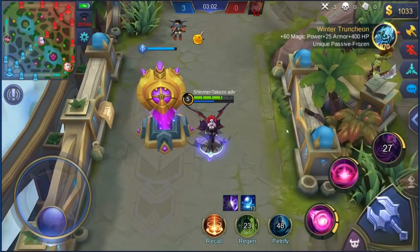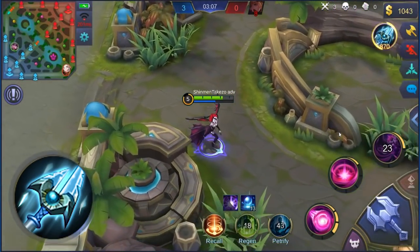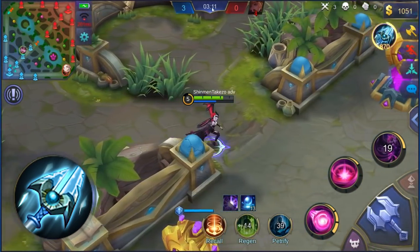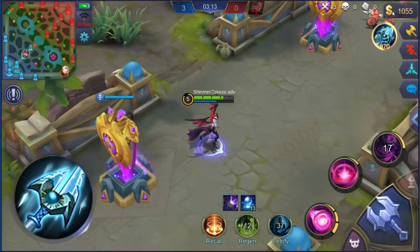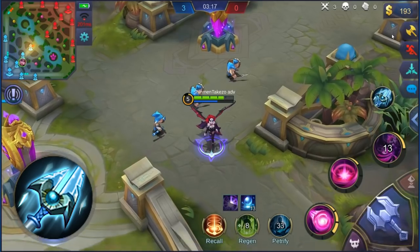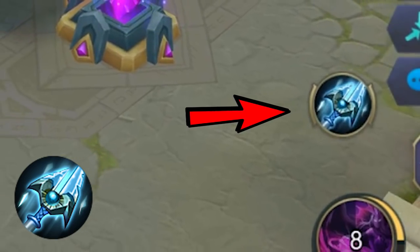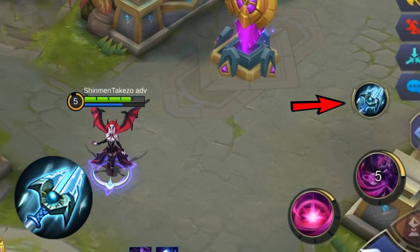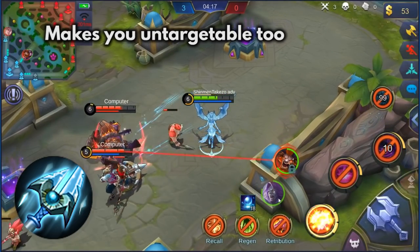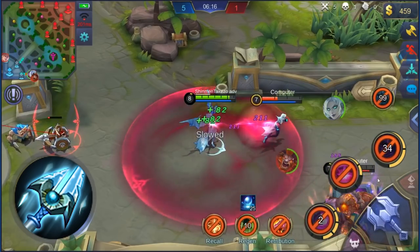The next item that can give you a fourth or extra skill is Winter's Truncheon. Nobody uses this right now in the original server, but once this patch rolls out I'm sure everyone will be using it, especially mages. It gives you nice stats — magic power, armor, and now HP. They removed the old skill and replaced it with a new one. This additional skill when you buy Winter's Truncheon makes you immune to any damage at all — basic attacks, skills, magic — and it lasts for two seconds, but the drawback is you are not going to be able to move for that duration.